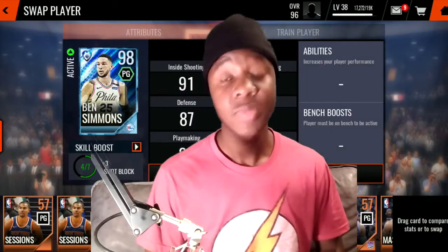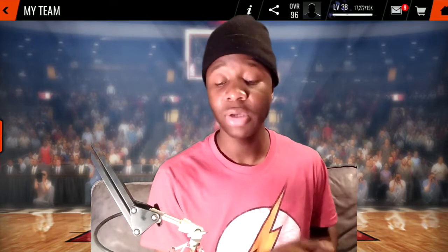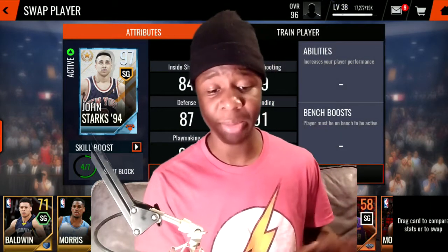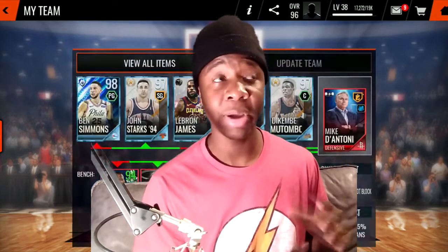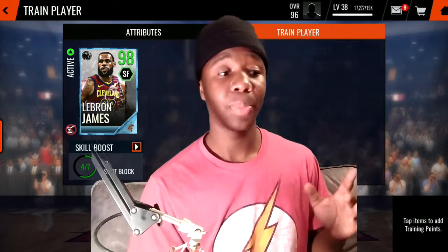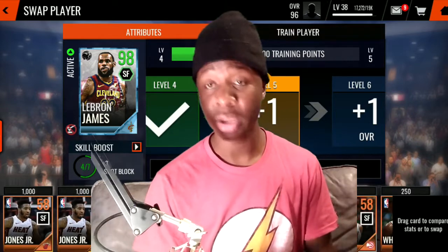Load up on stamina. There's a stamina live event — make sure you do that. Also do your daily objectives every day; you get 50 extra stamina for completing them. But make sure you're not spending more stamina doing the daily objectives than you'll get back. For example, if it says shoot around, make two shots in Showdown, buy a pack, and train a player — do that, because that's essentially free 50 stamina.